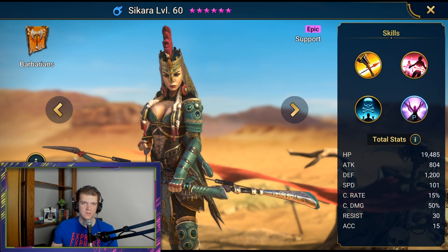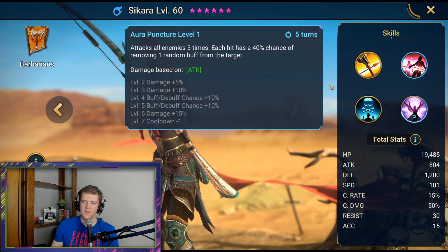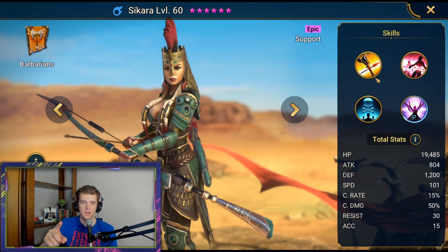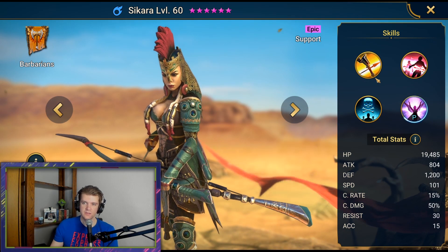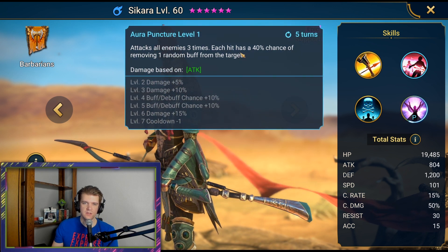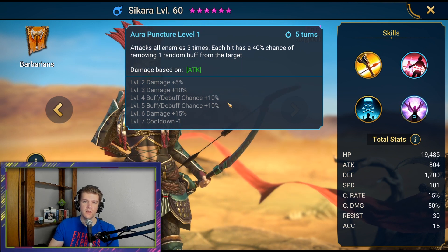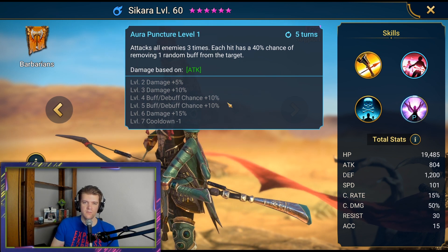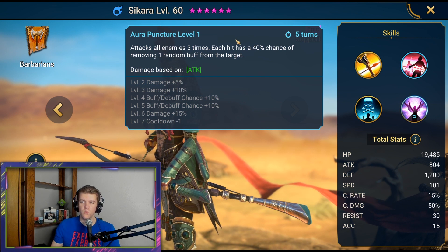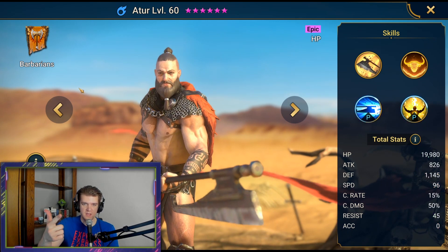Sakara — very, very good. I think she's slept on. She's an Arena-only character but for Faction Wars I think she's going to be awesome. You throw a stun set on her and this move is insane — it attacks all enemies three times, and each hit has a 40% chance of removing one random buff. So she's almost guaranteed to remove all buffs off a wave of enemies in Arena, and almost guaranteed to apply stun as well. If you get her, definitely use her in Faction Wars and Arena.